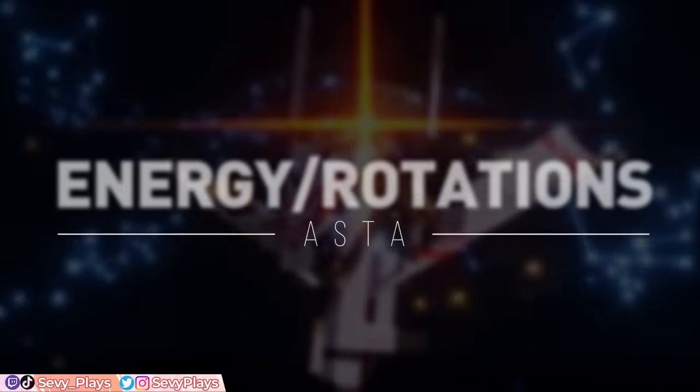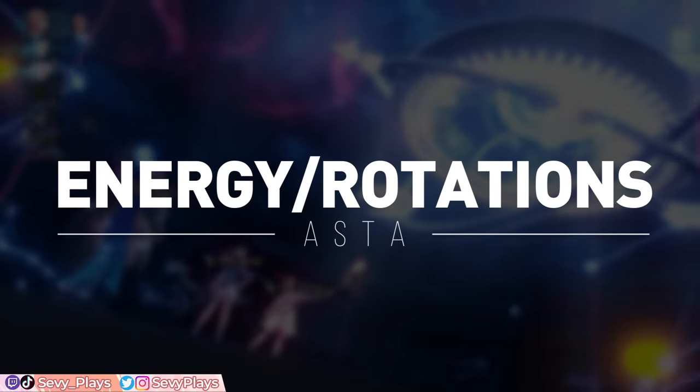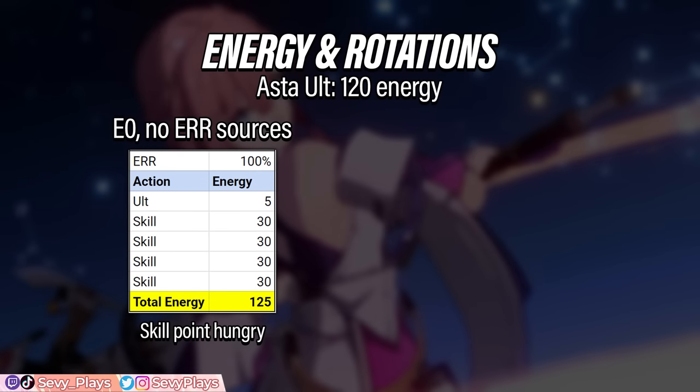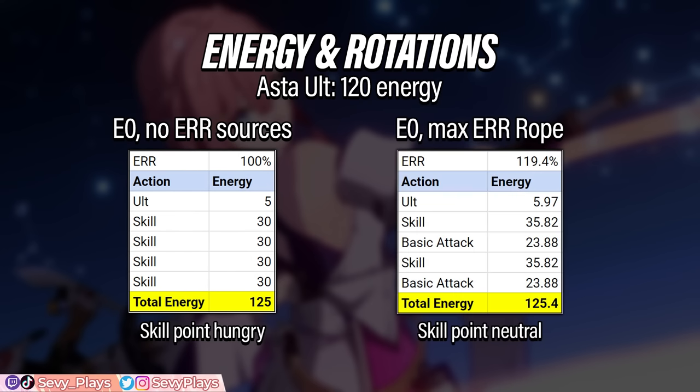Now that we've covered Asta's Relic and Light Cone options, we can go through how to utilize energy regeneration and bonus energy sources to maximize her ultimate uptime. At E0, without an ERR rope and other energy sources, Asta needs a baseline of 4 turns using her skill to refill her 120 energy cost. However, this is a highly skill point hungry rotation, so if we introduce a max level ERR rope, we can mitigate skill point consumption by inserting basic attacks instead. For better ultimate uptime, you may want to reduce the recharging rotation to 3 turns, which requires different build choices and conditions.